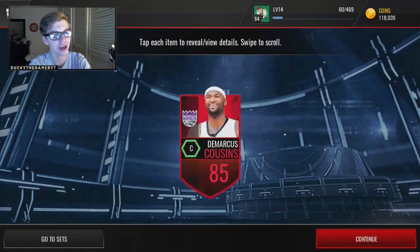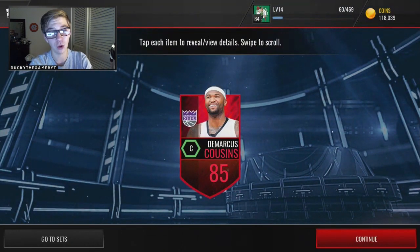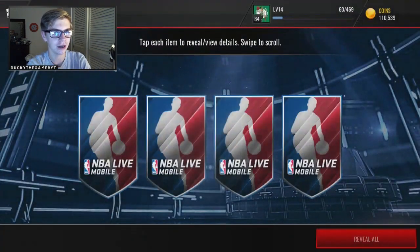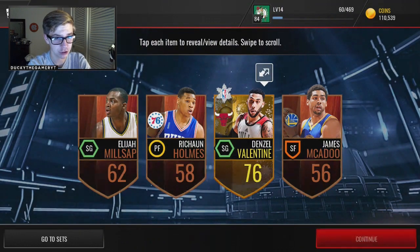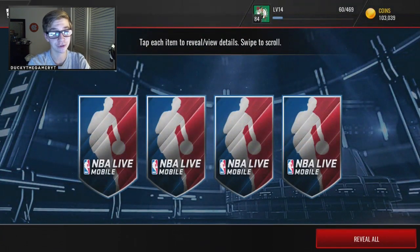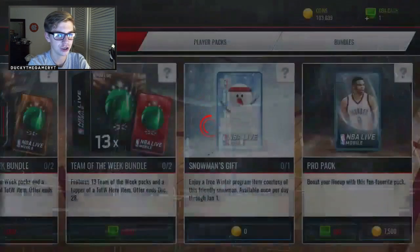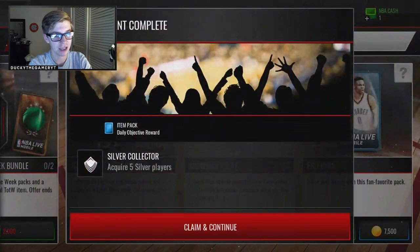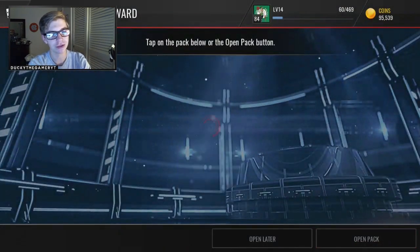I'm gonna save those premium packs for another video. Anthony Davis again with the unibrow — I'm so done with this. DeMarcus Cousins — I pulled the 90 overall version of him in a pro pack, so I didn't have great pack luck today. Later on I'll be opening pro packs, maybe a pro pack stream. We got a frozen player which is pretty sick. Maybe later I could open like 2 million coins in pro packs and show the highlights.